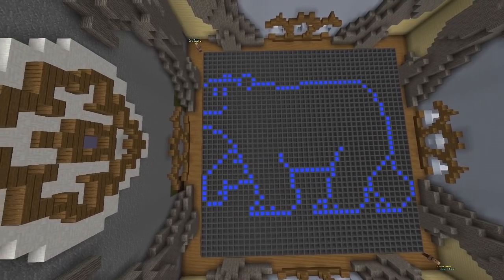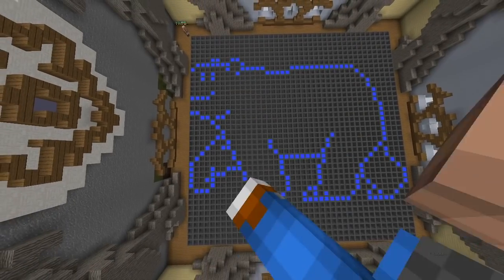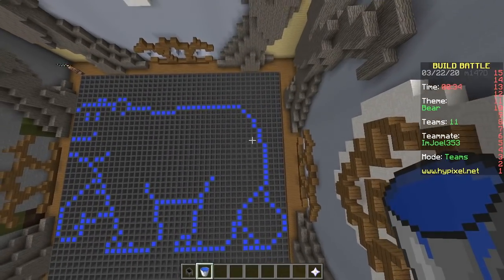It looks pretty good though, if you don't look at the face. Don't look at the face. Maybe we can give him a neck. How's that? Do bears have tails? I'll give him a tail.